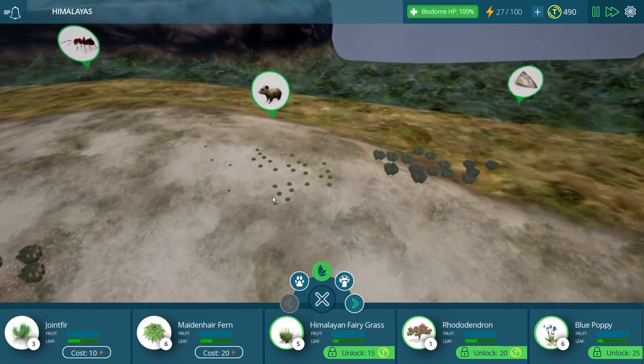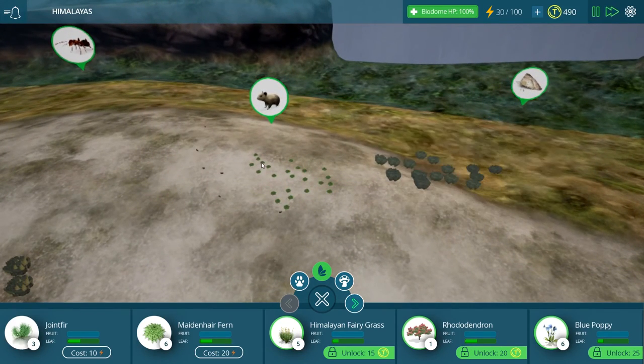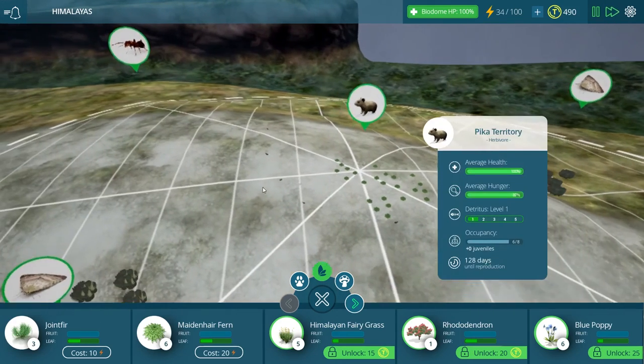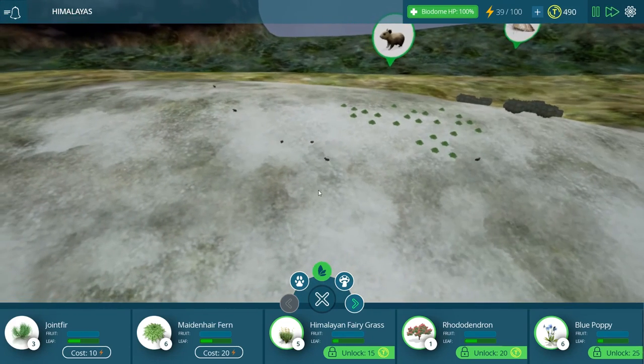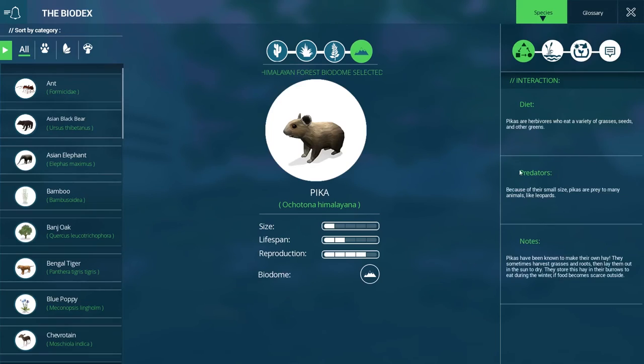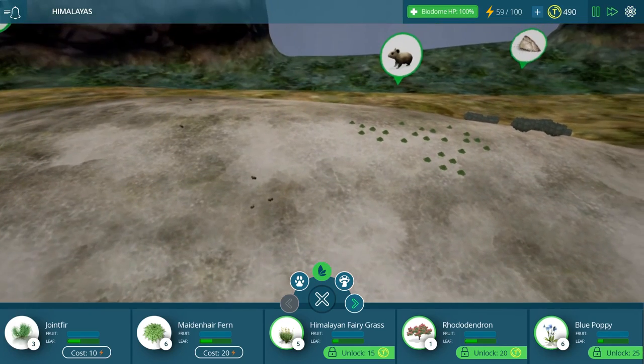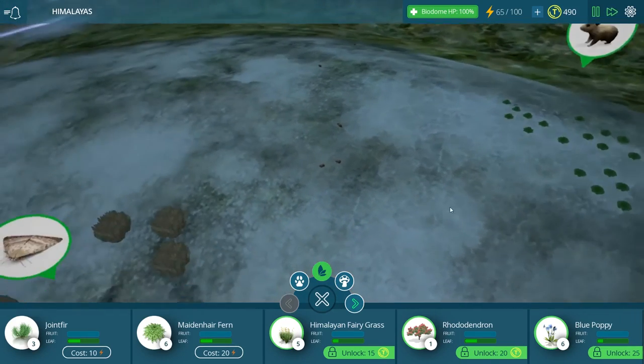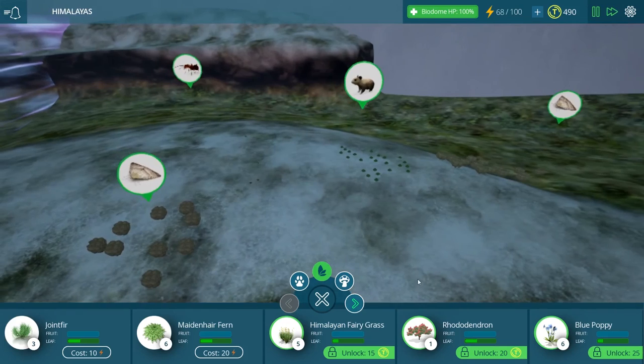We should probably place down some more plants as well. Maybe we should read about the pikas to make sure they'll have the food they need. The biodex says pikas are herbivores who eat a variety of grasses, seeds, and other greens. Because of their small size, pikas are prey to many animals like leopards. It seems like their hunger is going down, but I'm sure eventually they'll go over to all of the different plants we've placed down and munch on those.